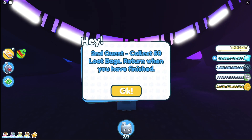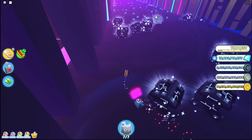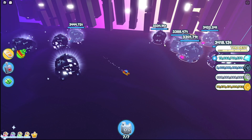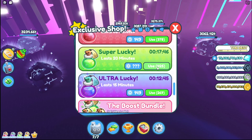The second quest is to collect 50 loot bags, which should be pretty simple. If you want to collect loot bags fast, spread your pets out among all the chests and they'll generate a little bit faster. Make sure you have your lucky boost turned on for this one.